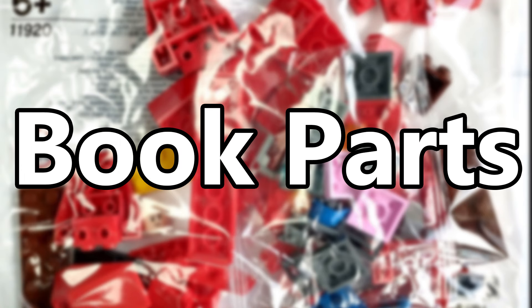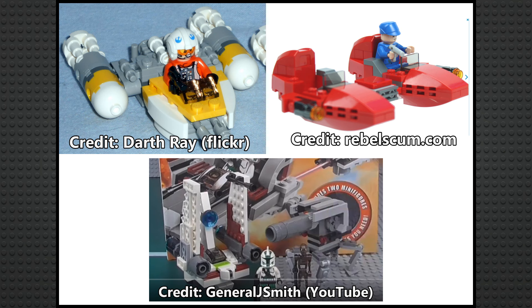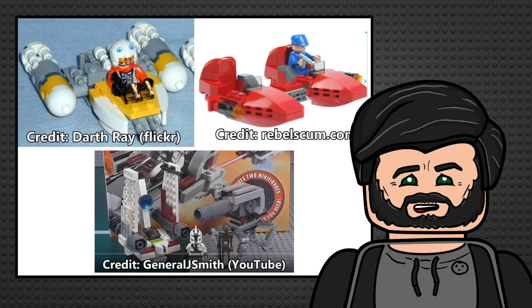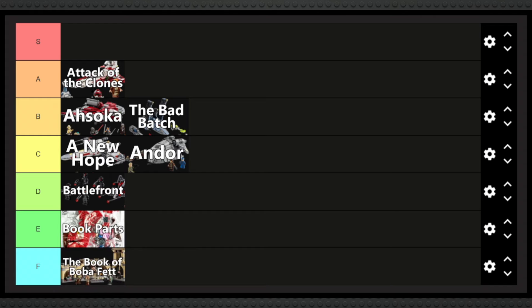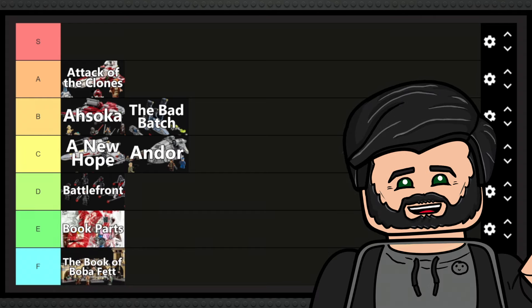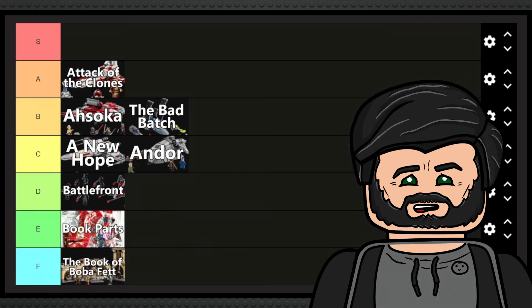Book Parts is a really weird one — these are basically Micro Fighters that came with some books they were selling. How do you even rank these? They're fine, I guess. I don't feel too strongly about them one way or the other. I'll throw them in E because they're basically just bonuses for when you buy a book, but there's only three of them and I'm not especially blown away by any of them.